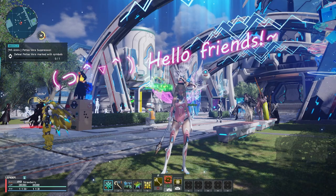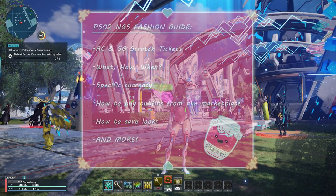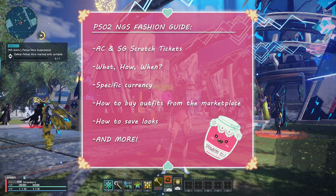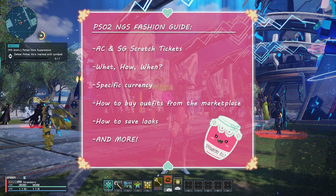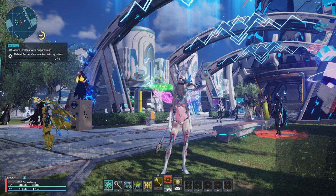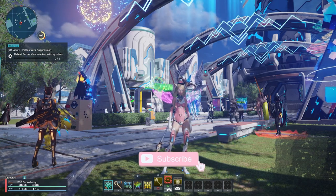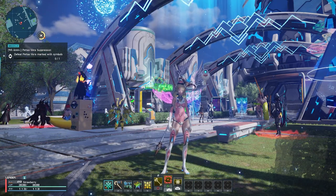Hello friends, this is Strawberry Jelly and today I want to share with you a guide on how to be fashionable in PSO2 NGS. I will be talking about the AC and SG scratch tickets — what exactly these are, how you can get the currency for them, what to look out for in a new scratch release, how to get outfits from the marketplace, what to watch out for in terms of prices, how to save your looks using the in-game system, and a few other relevant things. Feel free to skip through the chapters to find the points that interest you. If you're new here, please consider subscribing if you're interested in the game and of course in cosmetics. So let's get started.